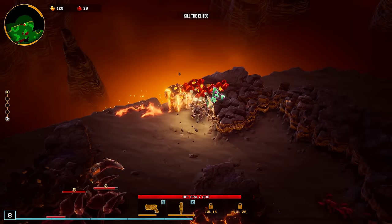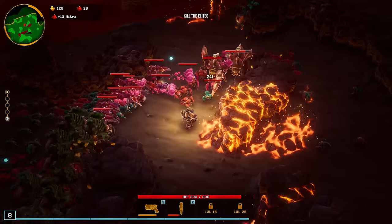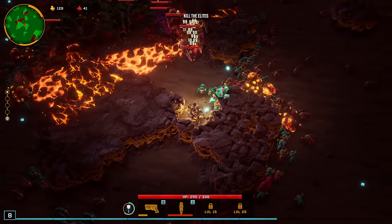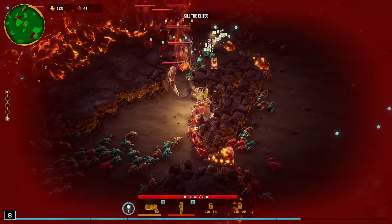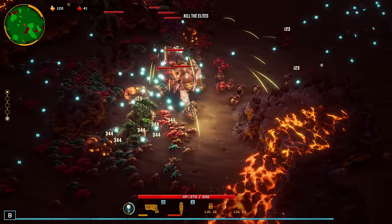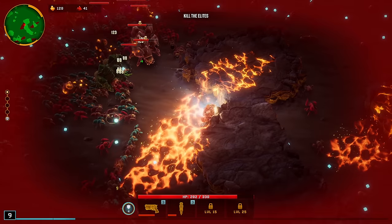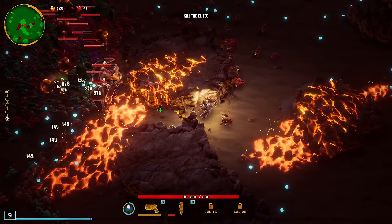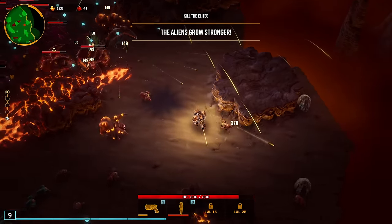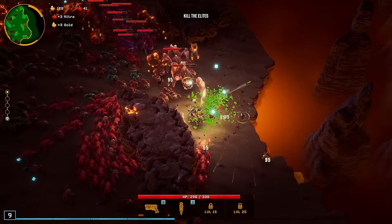Okay, here's some Nitra. Probably not going to be able to get all of it, but we should be able to get some. We are a Juggernaut too, so we're going to be slightly tankier than normal. We start off with extra armor right off the get and more HP, which is obviously nice. Let's do the weapons, because I think this build is really just going to come down to if we get piercing or not. Because if we don't get piercing, these weapons aren't strong at all.